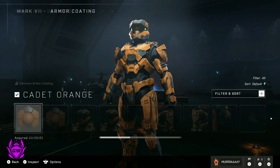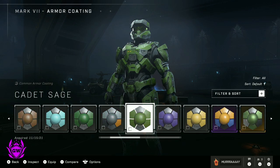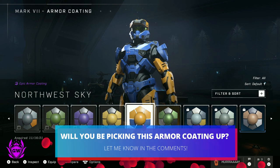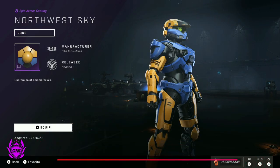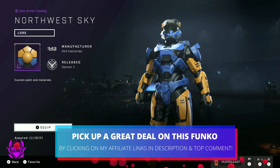Go over to Armor Coating, then scroll all the way across and you will see it right there. There is the Epic Armor Coating, the North West Sky. Let's inspect it — and that is what you get for buying this Funko Pop. Very cool, very exclusive skin.